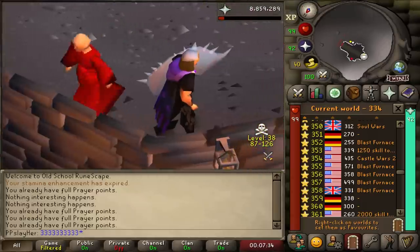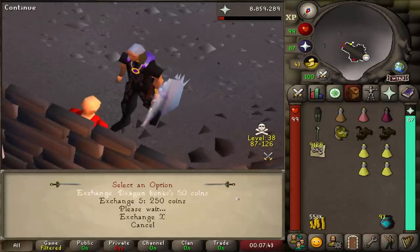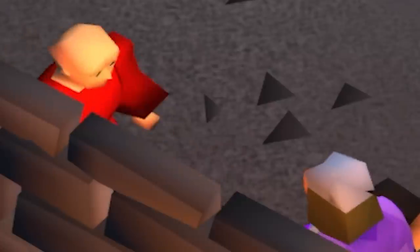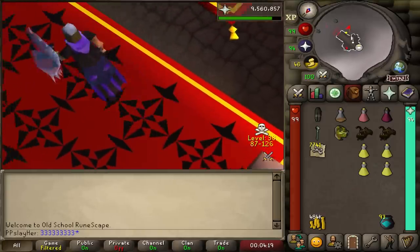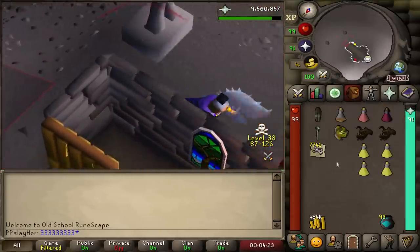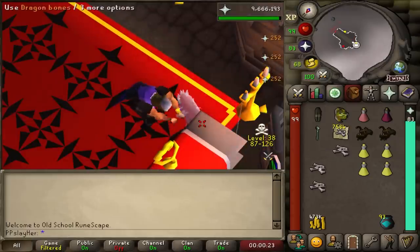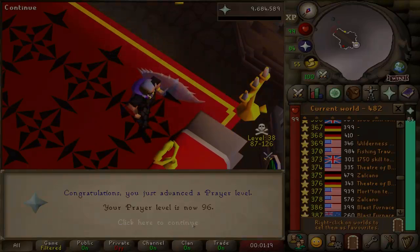Just in this session right now, we're at two hours, and in the two hours we have made 1.2 million experience. So actually sitting at a rate of about 600k an hour for the two hours so far - that's really good. I'm running out of stamina here, but I just want to get 96 prayer before I head back. And 96 prayer - three levels to go.